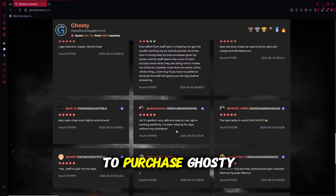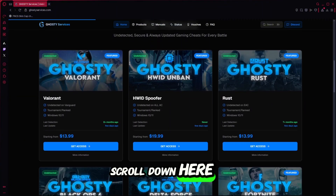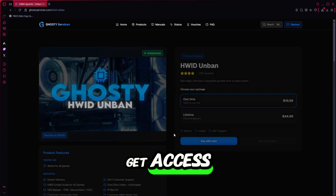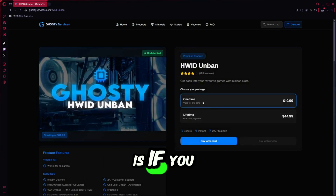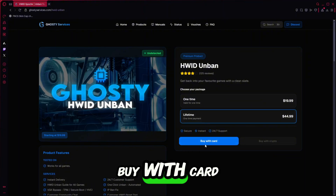Now let me show you how to purchase Ghosty. I've gone ahead to the Ghosty Services website, and if we scroll down here, we can see they have an HWID spoofer. We're going to go ahead and click 'Get Access.' They have one-time spoof and lifetime spoof. One-time spoof is if you want to stop cheating, and lifetime spoof is if you want to continue cheating. I'm going to go ahead and click 'Buy with Cards.'